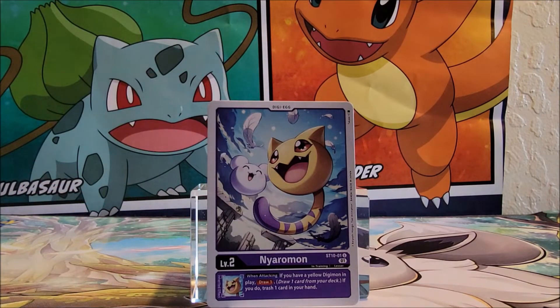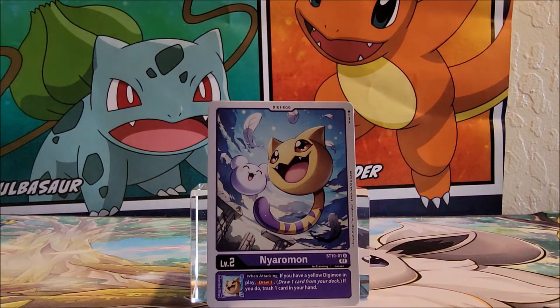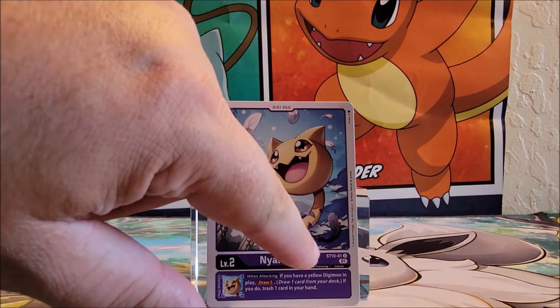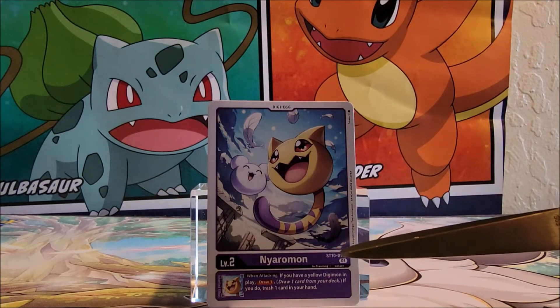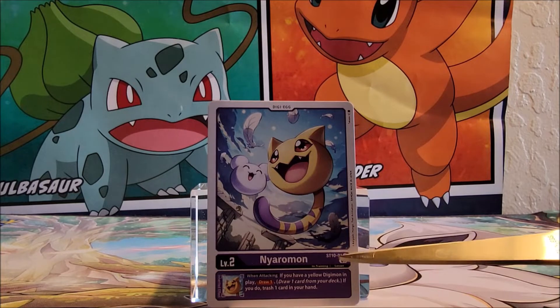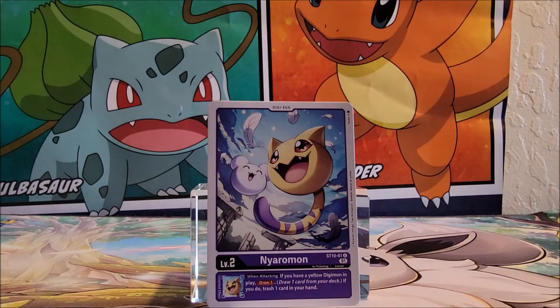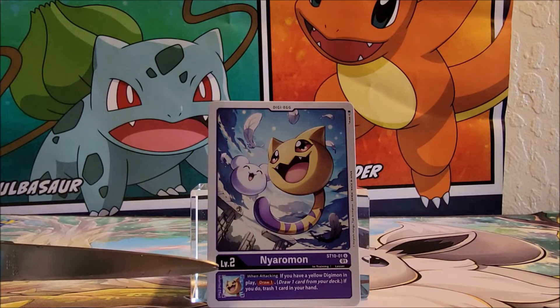I've never looked at one of these cards before, so we're going to kind of look at it together here. It looks like it has its little logo up there — DGI for Digimon — and then the card number. This is card number one, so it's ST10 card number one. I can't pronounce the name at all, so I'm not going to try. It's a level two — it looks like it evolved because it's the level two version of it.